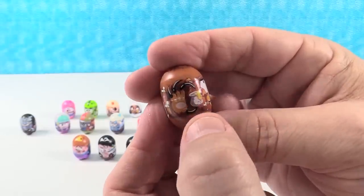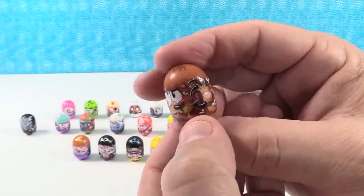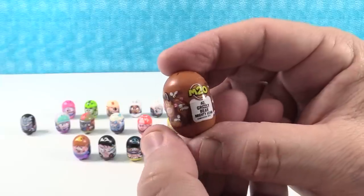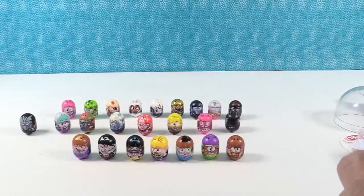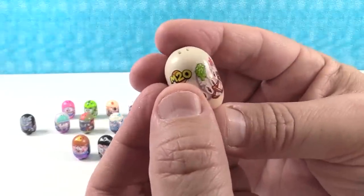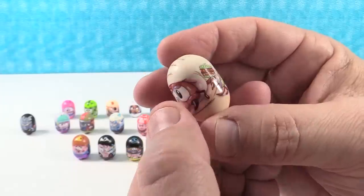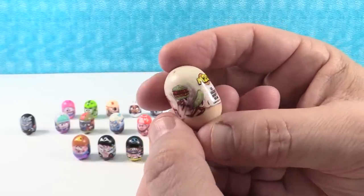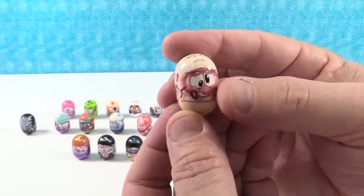Next up, we have somebody with big claws in a honey pot — it's a bear. There's a little honey dipper and there's the bees. The Grizzly Bear Mighty Bean. And last but not least, we have this one — oh, this is creepy looking. It's got a burger. The Maggot Mighty Bean. I thought this was going to be like a spider or something. That's really gross.